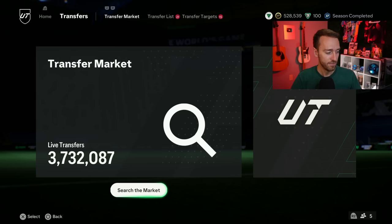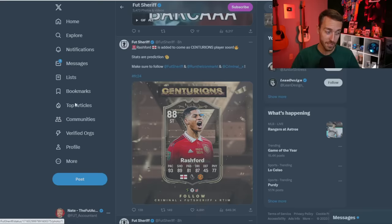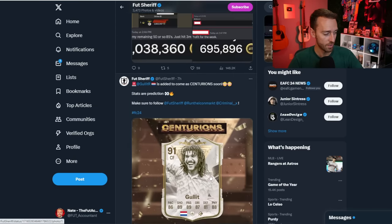Let's go now to the leaks for the Centurions promo. These leaks are looking pretty crazy — there are some big name players coming, starting off with Marcus Rashford. That's why his gold card is up; people are investing in it before it goes out of packs, which I think is a pretty solid investment. Centurions in years past was a promo all about a player that had 100-plus of something — 100-plus games, goals, assists. Marcus Rashford is one of the ones confirmed, and of course we've got icons coming with this promo as well.